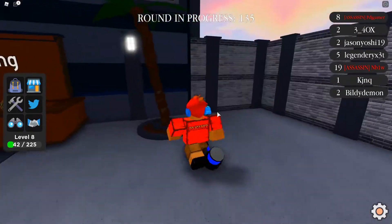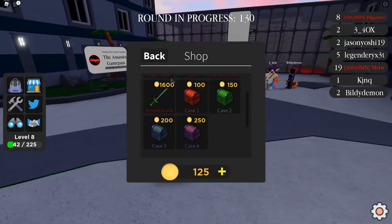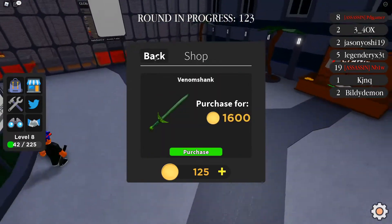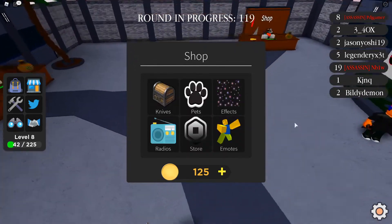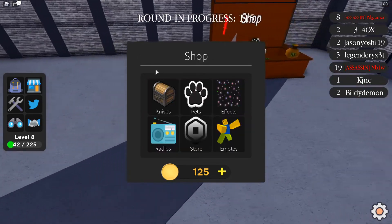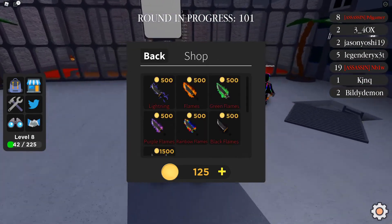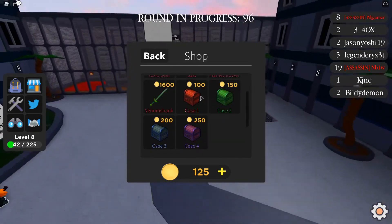But first, there's a small update in Murder Mayhem. If we click the shop icon and go to knives, you'll notice Darkheart is gone — there's now Venom Shank, the new legendary knife. Darkheart is off sale, you can't get it anymore. Venom Shank is available for 1600 coins. There's also a brand new effect called Black Flames for 500 coins — it looks amazing.